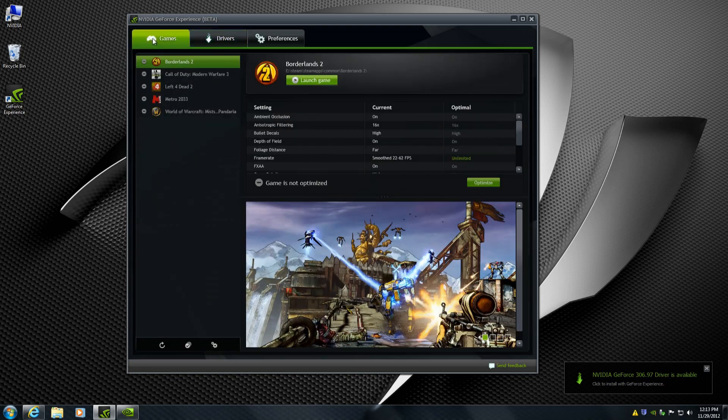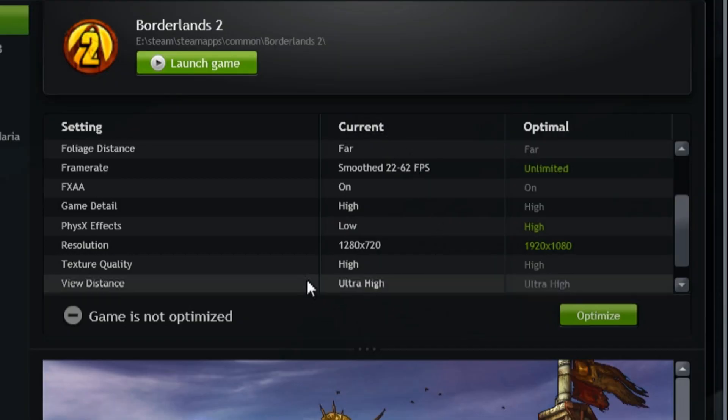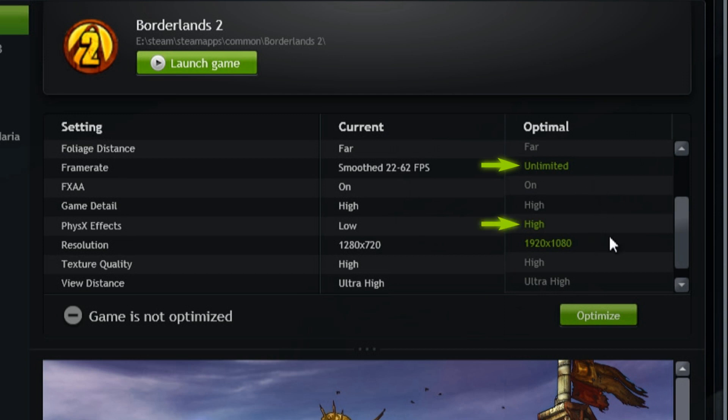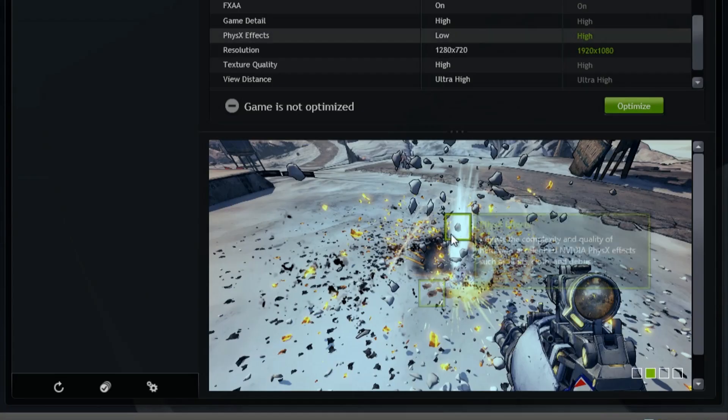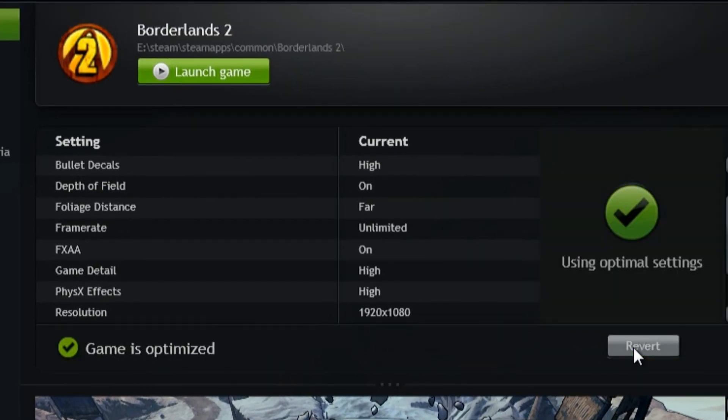Going back to the game section, I'm clicked on Borderlands 2. You can see the current settings versus the optimal settings. NVIDIA has detected that the default settings of Borderlands 2 are not the best for your hardware configuration. The recommended optimal settings raise the frame rate to unlimited, set physics effects to high, and raise the resolution to 1920x1080. You can also see how these effects change your gaming experience in the setting visualizer below, where green boxes highlight key effects with descriptions.